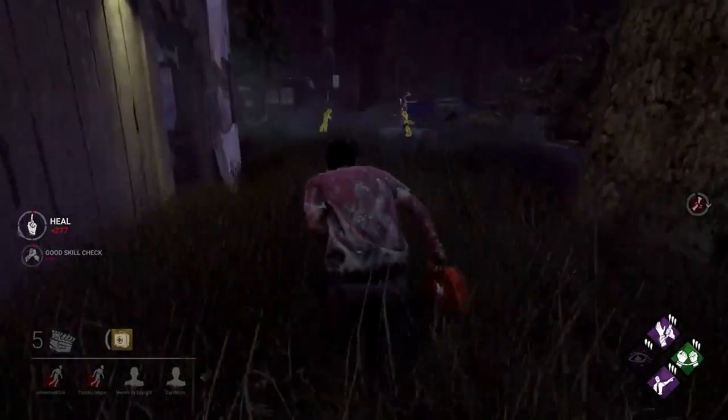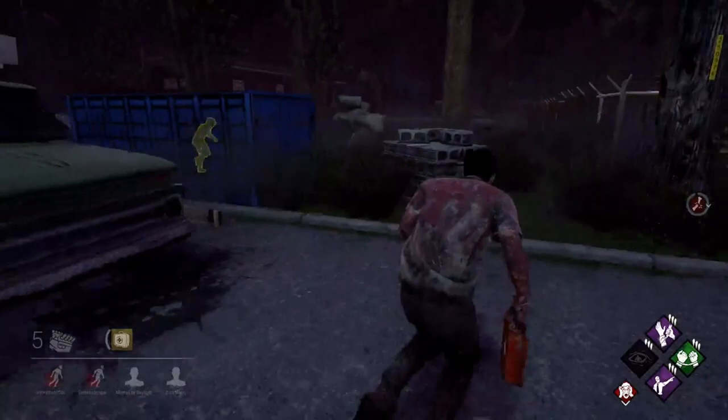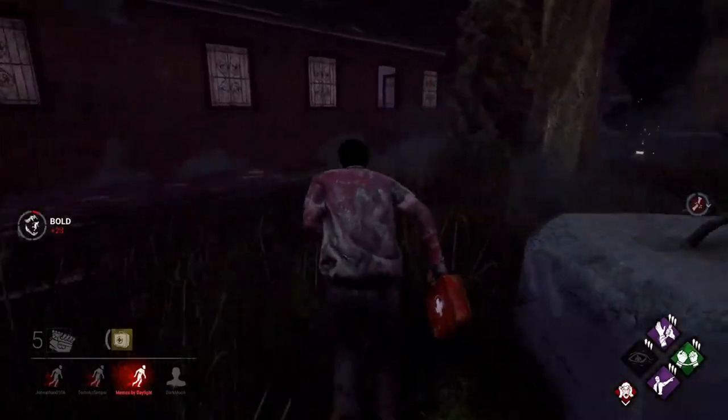So every time somebody tries to get in your way and you manage to hit one of those survivors, the person you're carrying now has even less of a chance of getting off your shoulder. And anytime you miss an attack, there are no consequences. You combine this with Iron Grasp and nobody will ever be getting off of you.